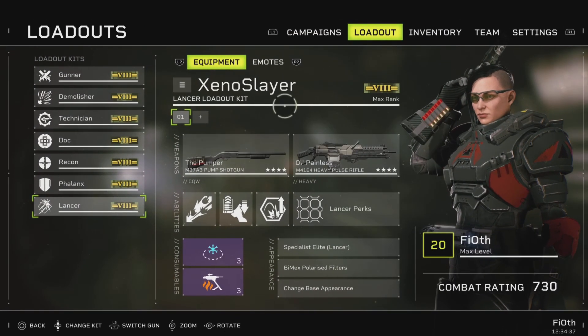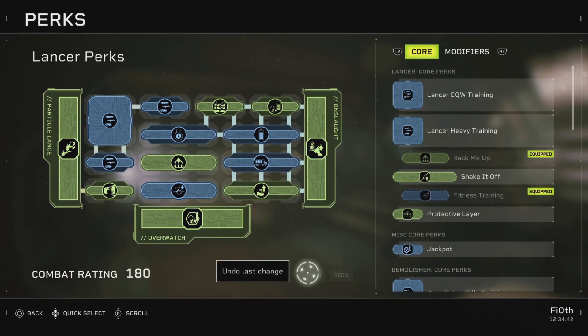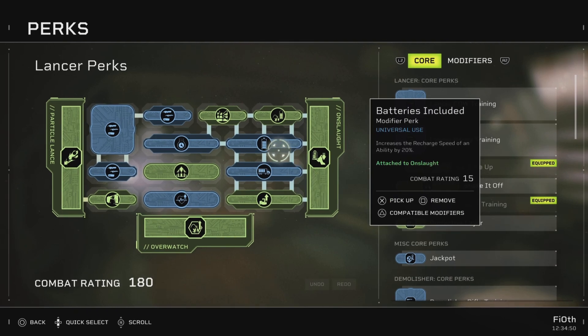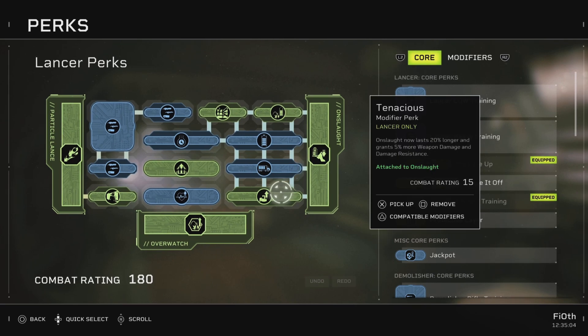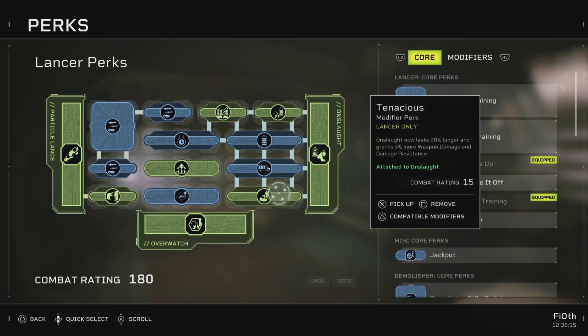Here we are — this is the Xenoslayer build. We want 40% ability recharge speed and 40% duration on Onslaught. We're going to do this by sticking Batteries Included and Rapid Deployment alongside the Long Haul, giving us 40% ability duration and 40% recharge speed. Then we want Tenacious — Onslaught now lasts 20% longer and grants 5% more weapon damage and damage resistance. The second 20% that adds up to 40% comes from Tenacious.